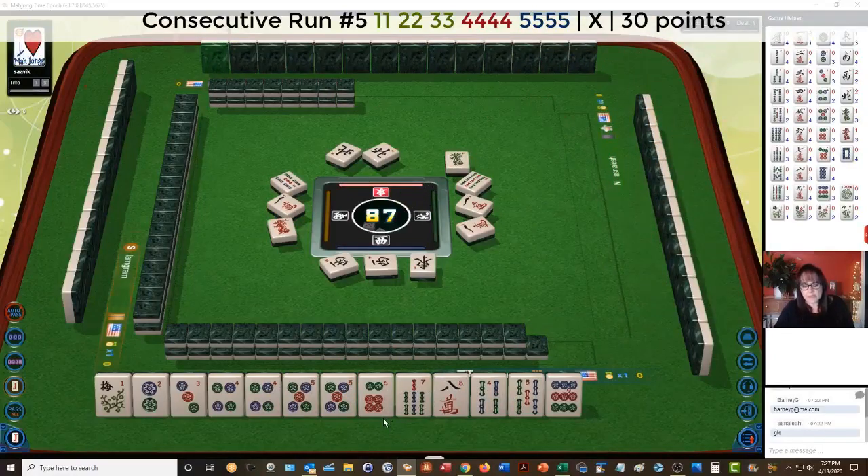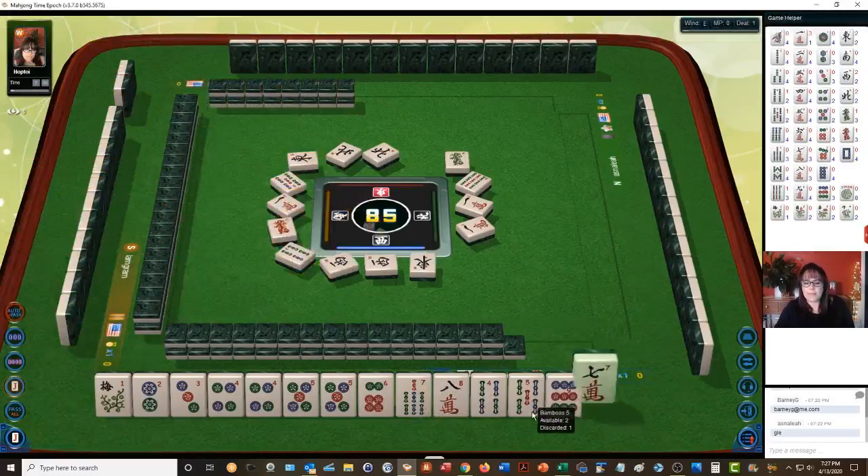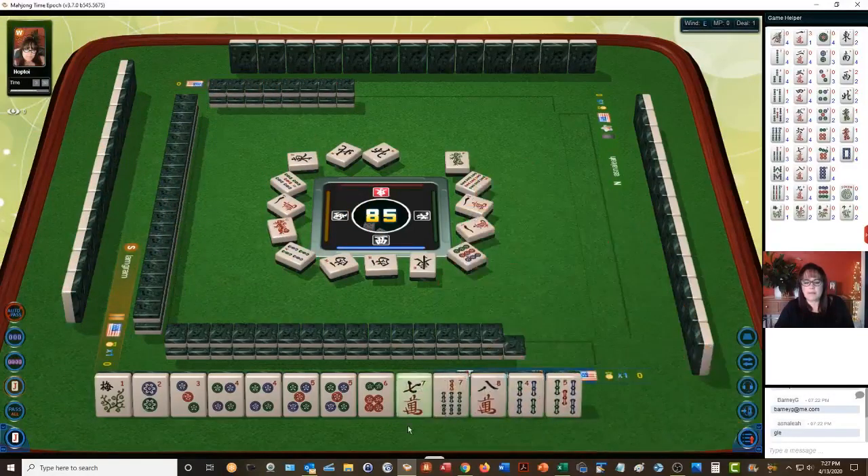Four, five, six pairs. East wind. Kong seven bam, kong eight crack. Four bamboos. Nine dust. We'll just keep the consecutive tiles.